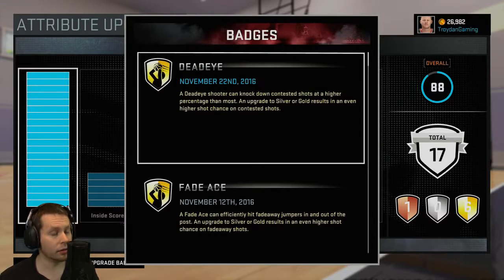Now Deadeye — this is also incredibly helpful. A Deadeye shooter can knock down contested shots at a higher percentage than most. You don't want to be shooting contested shots anyway, but sometimes it happens, sometimes we slip up. With this badge, it'll be a higher percentage to go in, so it's incredibly useful to have.